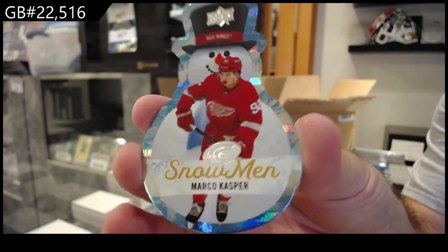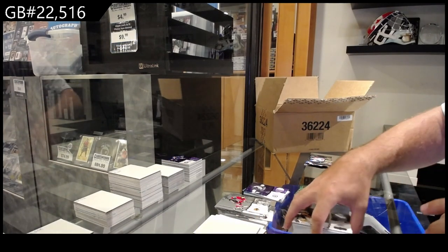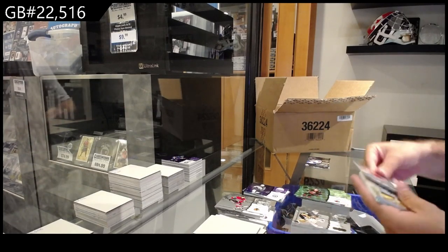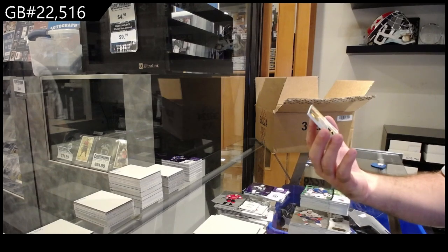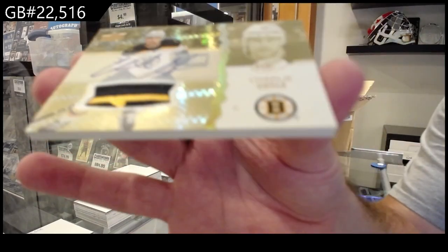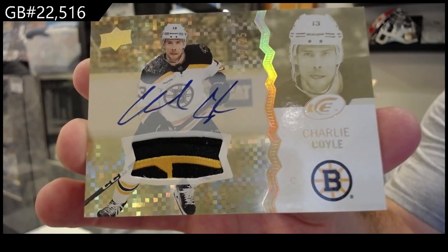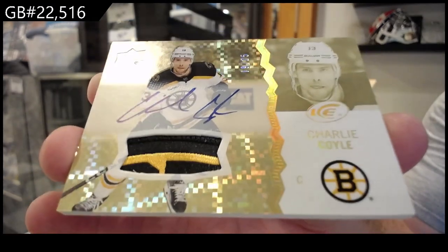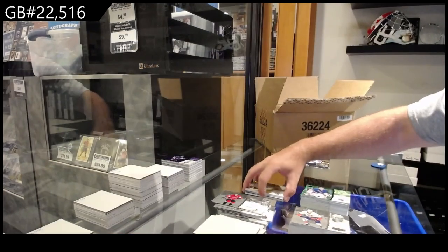Snowman of Casper for the Red Wings. I haven't fully looked at the checklist - does Bedard have a Snowman? I would presume he does, right. Oh sick! Oh - for the Boston Bruins, number 19 of 25 Patch Auto Charlie Coyle! Number 19 of 25 Patch Auto for Boston - Coyle. Sweetness, yes please!